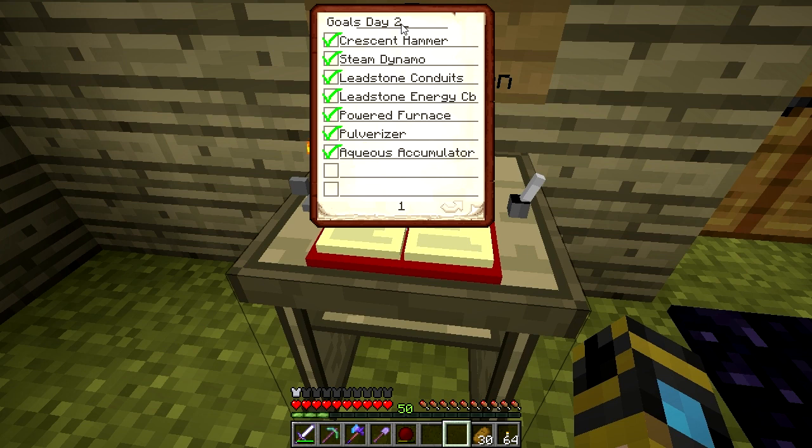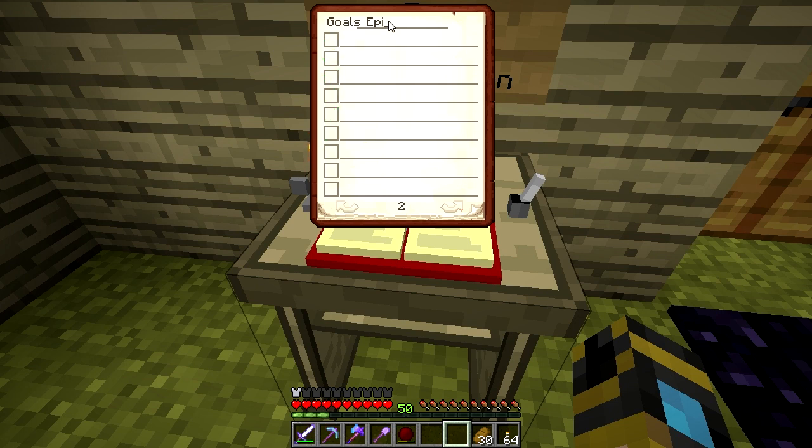Goals for Episode 3. Things I want to do this episode: I found with only one pulverizer it wasn't enough for all the ore I kept bringing back, so I want to make another two pulverizers. I also want two more redstone furnaces. I want to upgrade the energy cell to a hardened leadstone energy cell. I want to make a sawmill for getting more planks from wood logs, and I want to make an induction smelter.